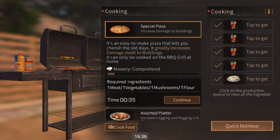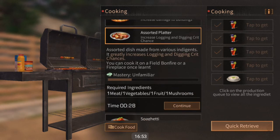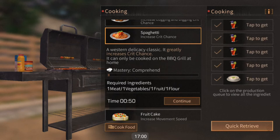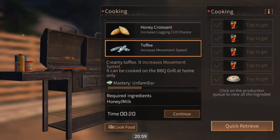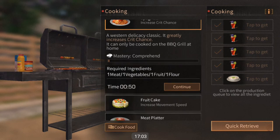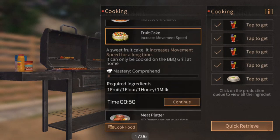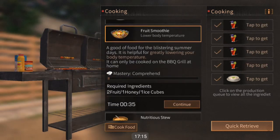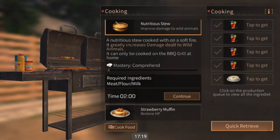There are four recipes that require recipe books which you can only buy from an NPC once you join a private camp near the bank — those are the special pizza, the spaghetti, the fruit cake, and the strawberry jelly. There's also one recipe you get from doing some quests, which is the toffee — you have to go to the quest boards to accept that. Also note that the strawberry jelly increases both speed and crit chance.